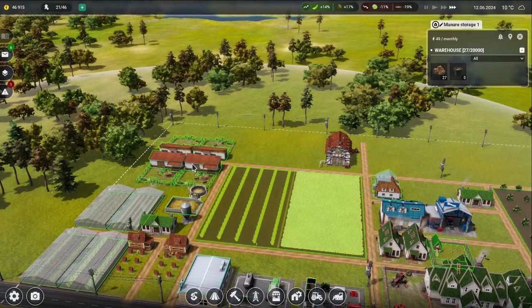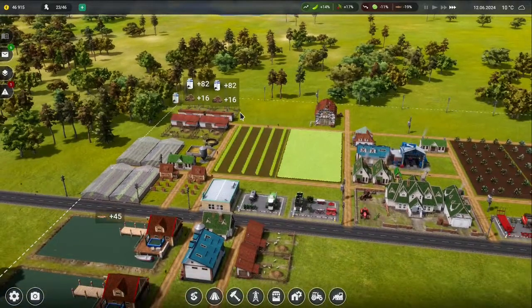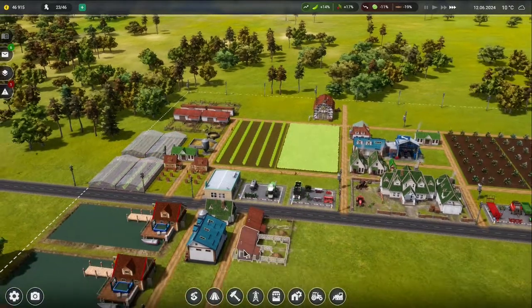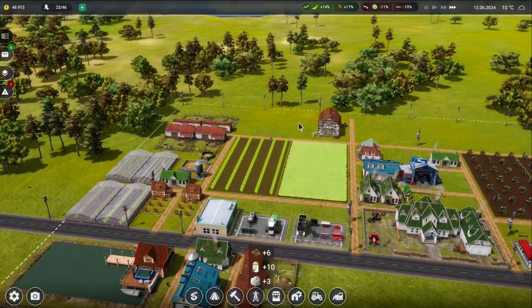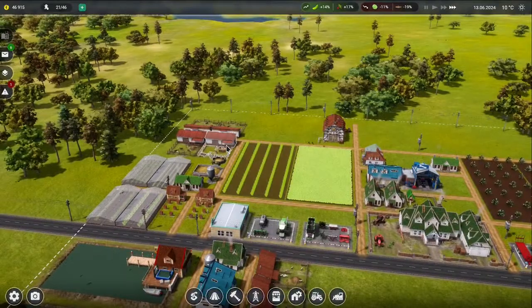The manure is filling up but it's not giving us the cow manure specifically. It should be going in. Since the update something's changed — do I need to delete them and re-bring them in? I'm not sure, it's a bit annoying.